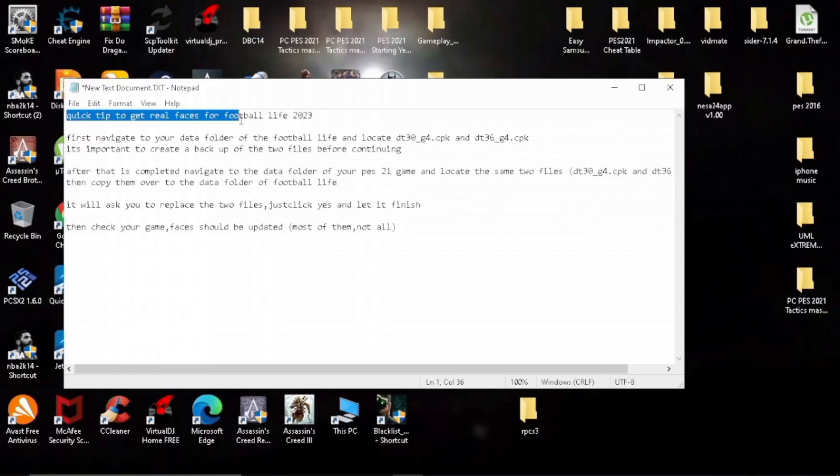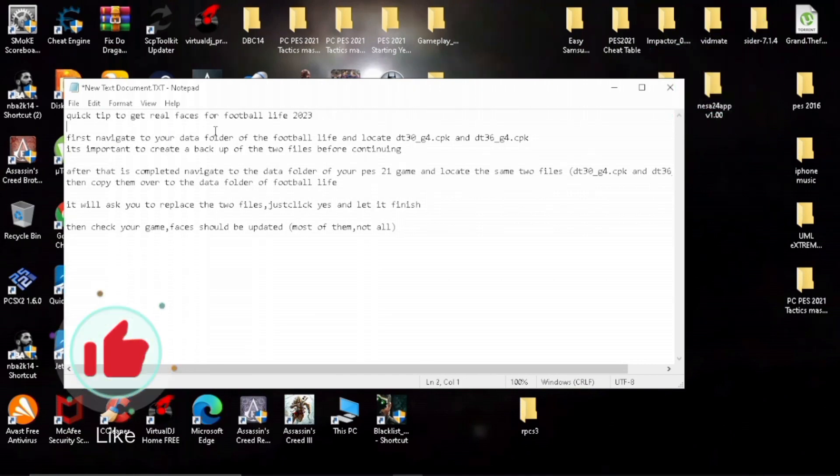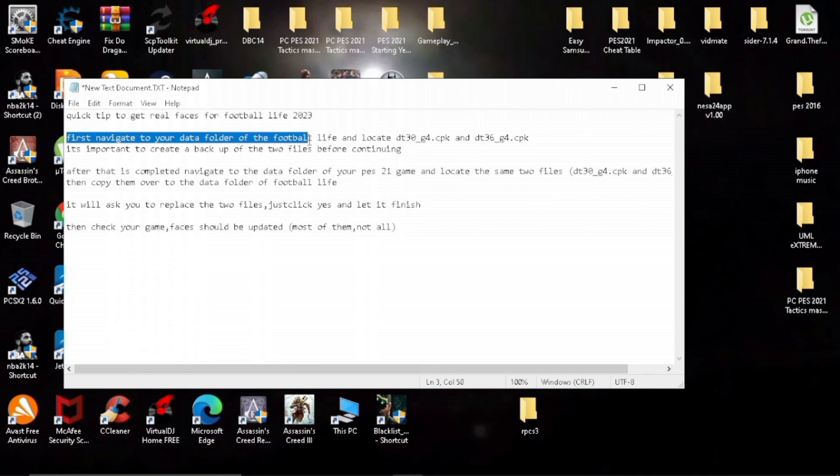A quick tip on how to get real faces in Football Life 2023. First, navigate to your data folder in your Football Life 2023 game install folder and look for the two files which I have highlighted in the video.